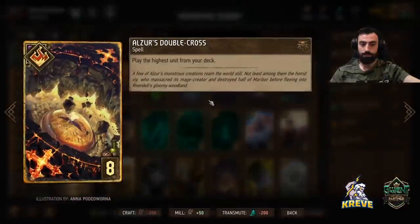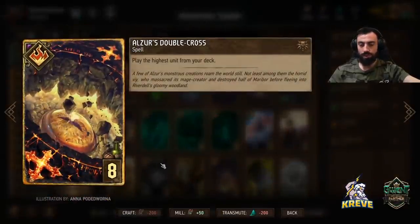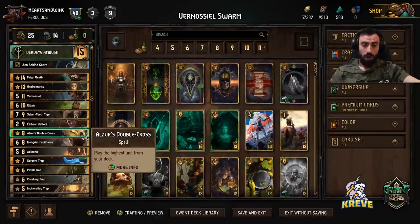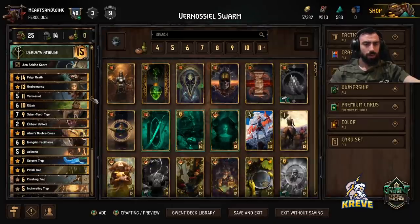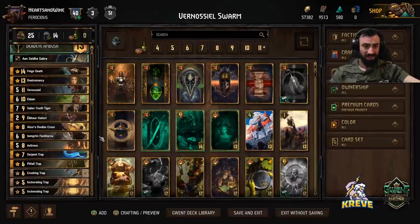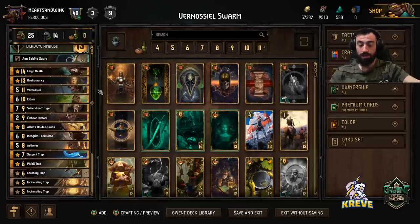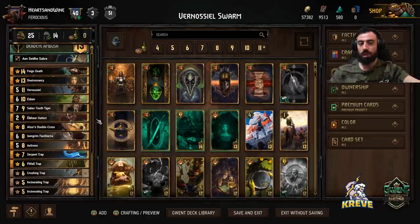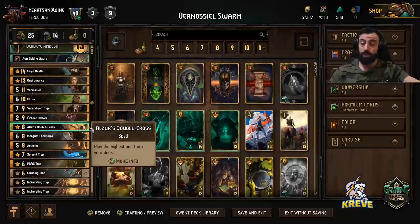We've got Alzur's Double Cross in here for deck access — it pulls the highest unit from your deck. We have a few options: it could get Saber Tooth, Is'engrim, Eldane, or Venosul — all cards that are very important for us. It's a pretty nice fit in this deck, and most likely you go for it round three if you've missed something and need to search into your deck.